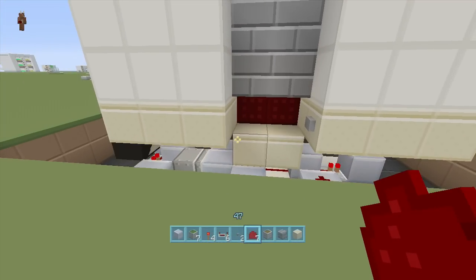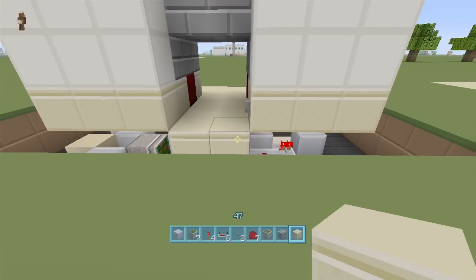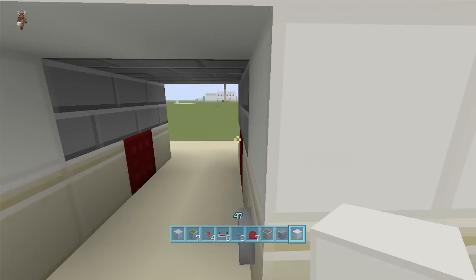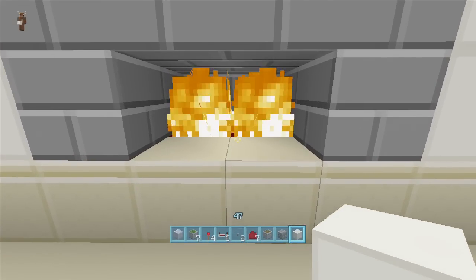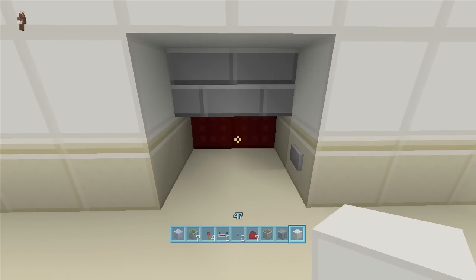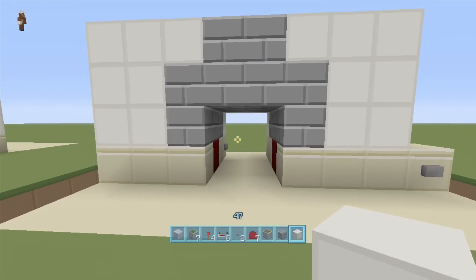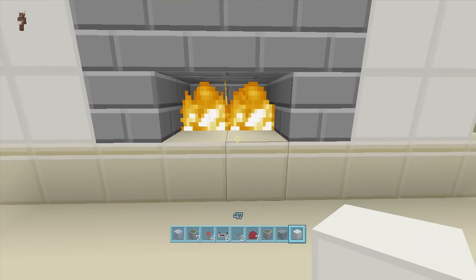Now if we click the button on the inside, it closes and opens up — and that's it guys, you are completely done! That easy to build. Fill it in to make it look nice, take out your wall blocks — mine's going to be quartz — put some wall blocks and we are completely done. Click it from out here, it closes and the fire comes on, looks great. Click again, opens up, go inside, close it and open it. That's how you build my simple secret fireplace entrance! If you enjoyed this video make sure to leave it a like and subscribe — peace!